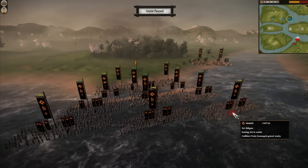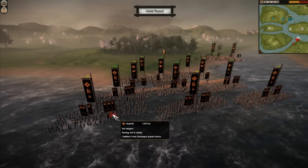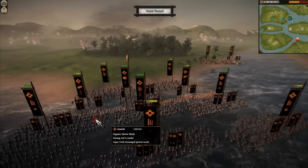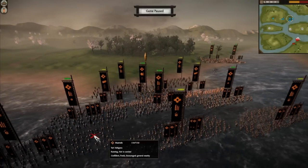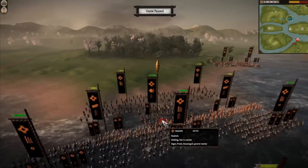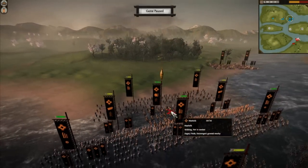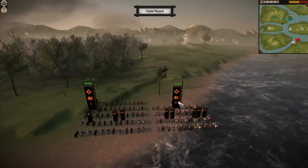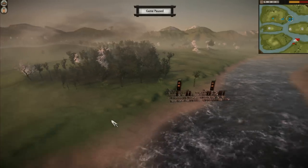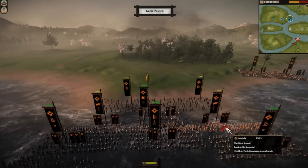Now I'm going to show you my opponent. He has 1 Yari Ashigaru with 6 upgrades, another one with 6 upgrades, another one with 6 upgrades, 2 with 5 upgrades, 1 with 4 upgrades. He has 2 Naginata Warrior Monks with 5 upgrades, and 1 with 4 upgrades. He has a general that's better than mine by about 1 upgrade. He has 2 Naginata Warrior Monk Cavalry, 1 with 5 upgrades and 1 with 3 upgrades. And he has 2 Matchlock Samurai with 3 upgrades each.